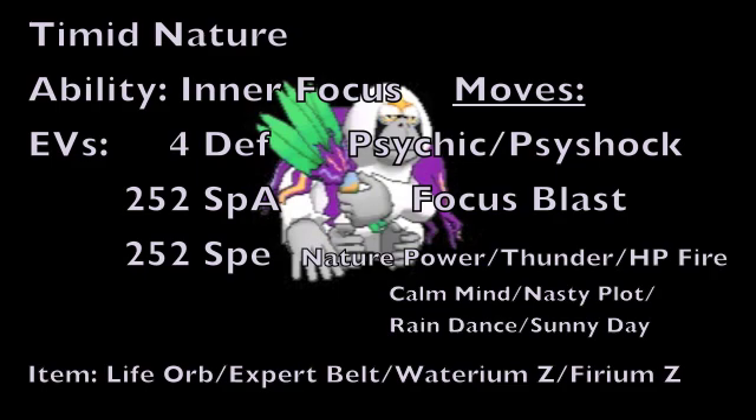For the moves we'll be using with our boosted speed or special attack, the first is again Psyshock or Psychic as your main Psychic type STAB, and then Focus Blast as a powerful coverage option. For your third move, Nature Power can give you a powerful STAB Tri-Attack in competitive battle, or you can use Thunder to be used in combination with the rain, or Hidden Power Fire to be used in combination with the sun. If you're just boosting via Calm Mind or Nasty Plot, Nature Power is probably the most reliable option.